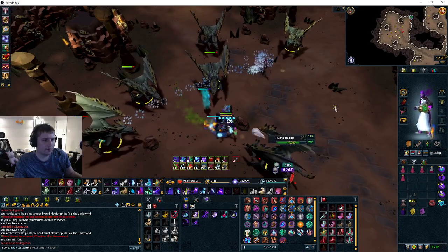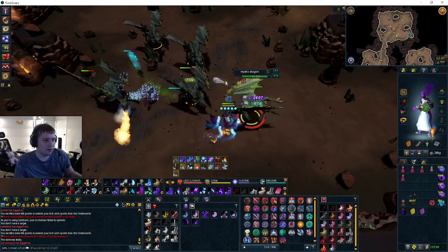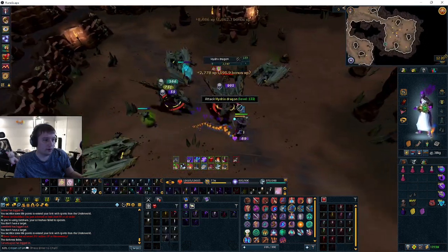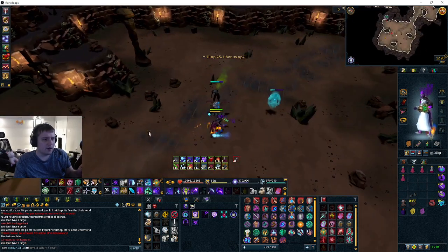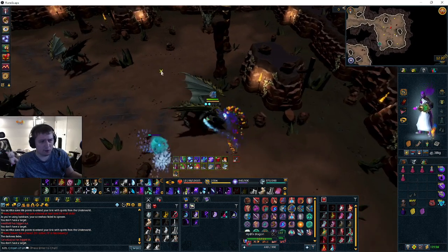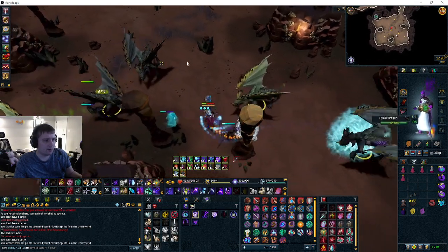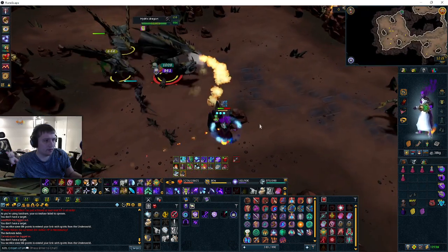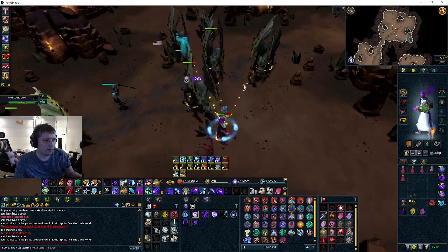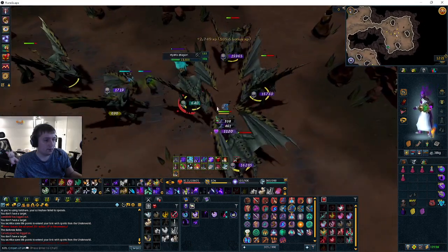Stand around here, let them come in, guide one to the side, they'll funnel through — five dragons is all you need. Threads of Fate, Bloat, Volley, tier 90 special — really good. These three rocks are excellent; I keep rotating south, north, west. I've only done this method for about an hour just for fun and it's been pretty good. Attack, Bloat, lure over here and they'll come in.